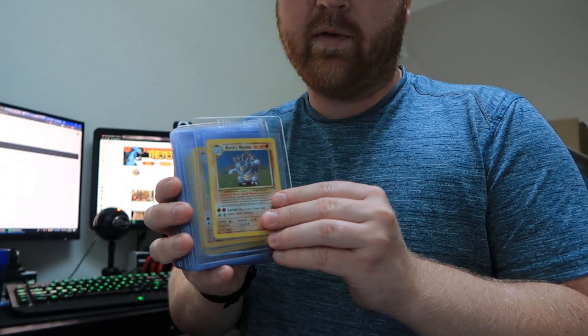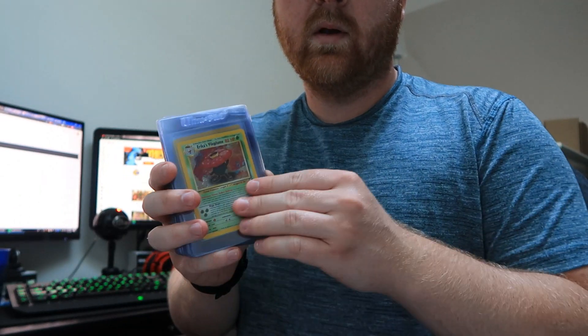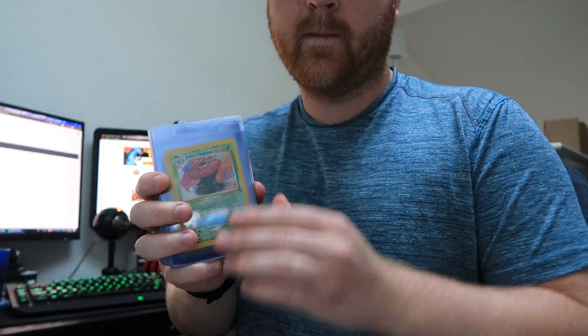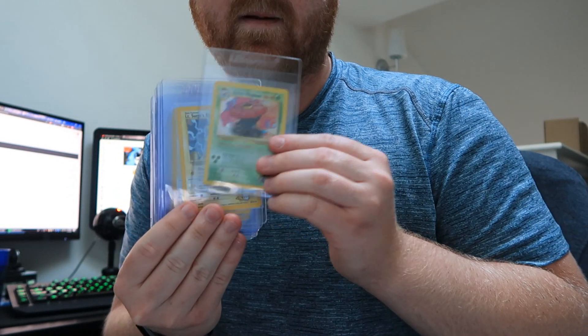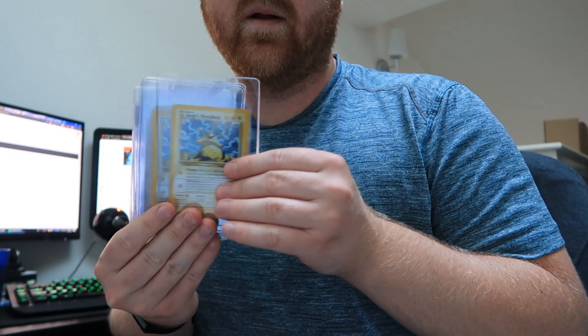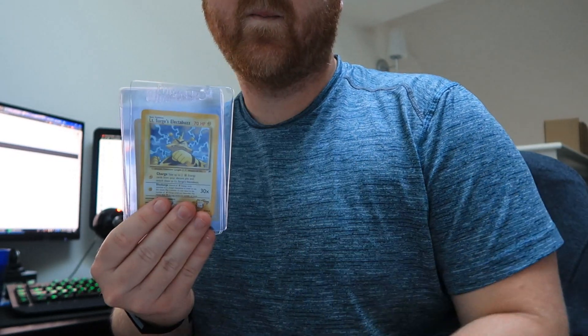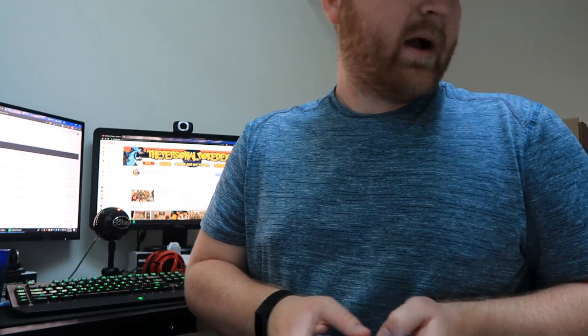We've got Brock's Rhydon. A lot of these I had in Near Mint already, but I had so many and they weren't selling for what I thought they were worth, so I was holding onto the ungraded cards — and now I'm sending them. More Brock's Rhydon, Erika's Clefable, Vileplume, Electabuzz — I think there's like ten of these, Near Mint — Magneton. That's block number three.